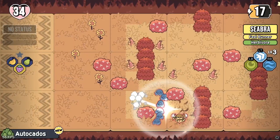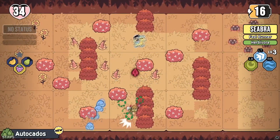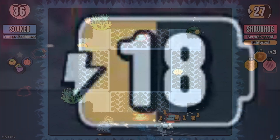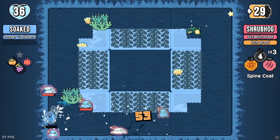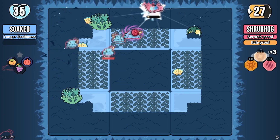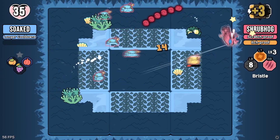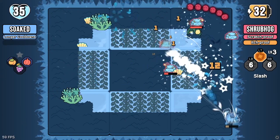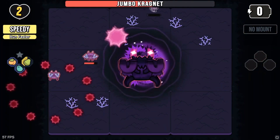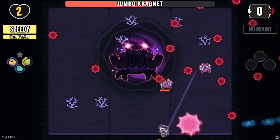Once you do manage to get your first mount, you have a couple of things to look out for. The first is the amount of energy that your mount has, which, once depleted, will knock you off, and can be replenished through certain items and landing your skill shots. Each monster starts at level 0 and you can increase it up to level 3, learning a new ability at every level up. These abilities can be broken up into offensive and defensive, with the level 1 ability being defensive and numbers 2 and 3 being offensive. Patch Quest really shines in this aspect, as there are really a ton of unique and inspired abilities on both ends.